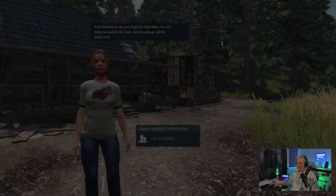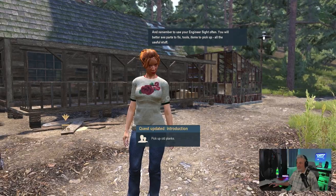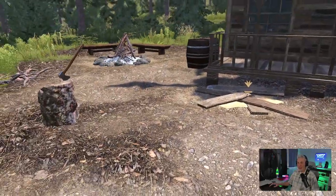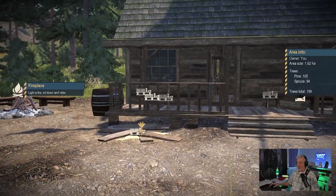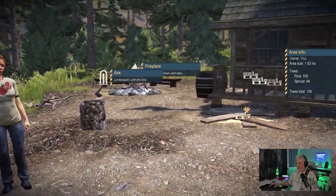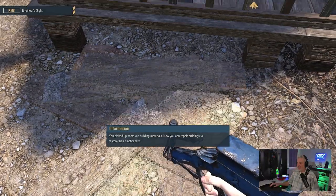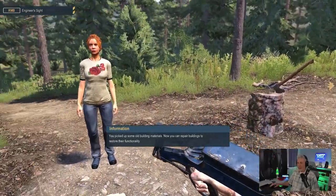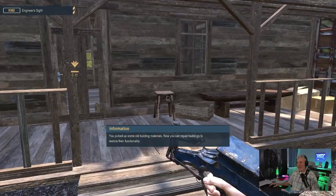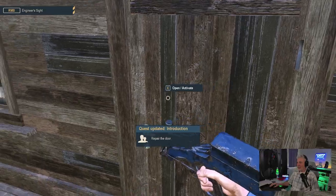'Remember to use your engineer sight often — you will better see parts to fix, tools, items to pick up, and all the useful stuff.' Let's use our vision — that's the right mouse button. I see some stuff right here, let's pick this up. Let's go ahead and repair this door.